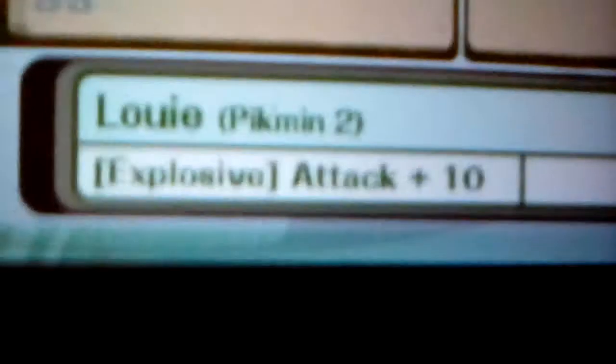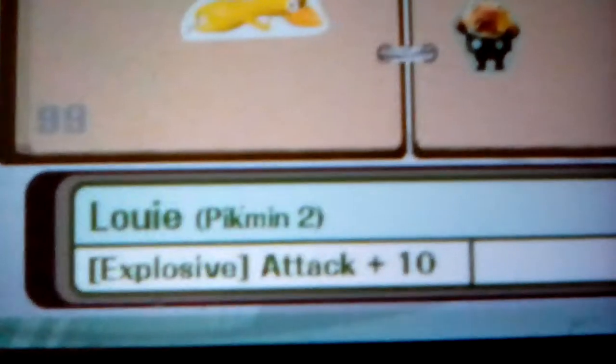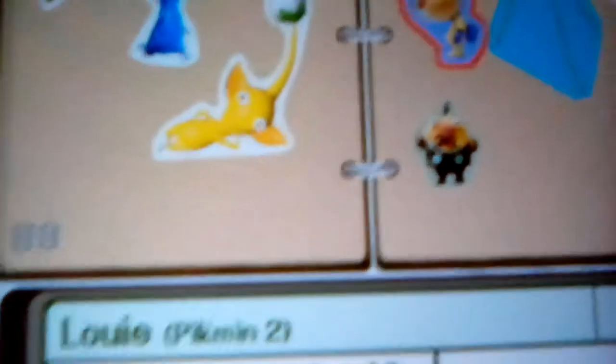Take a look at that — Super Smash Bros. Brawl. The Louis sticker gives 10 attack power to explosive moves. Could this be the reason why Louis explodes a wall in Pikmin 3? Perhaps so — if that's the case, that's really cool of Nintendo for acknowledging that in the way they use their stickers.